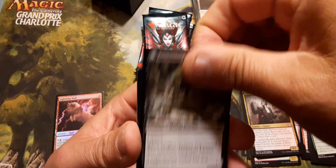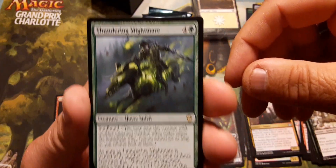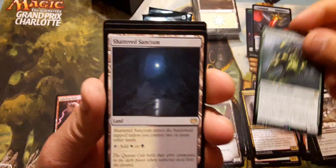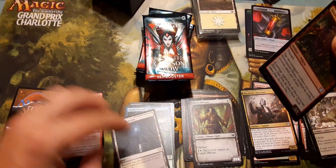I think I know what the foil in this one is. Oh there you go — Thundering Nightmare, horse spirit, that's cool. Oh — Shattered Sanctum, that's a good one, Shattered Sanctum. And then Honeymoon Hearse — yep, exactly what I thought it was. Did I really get two rares in that one? Cool.